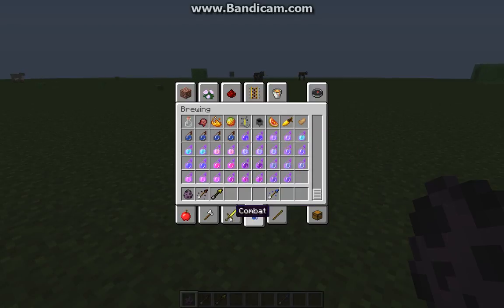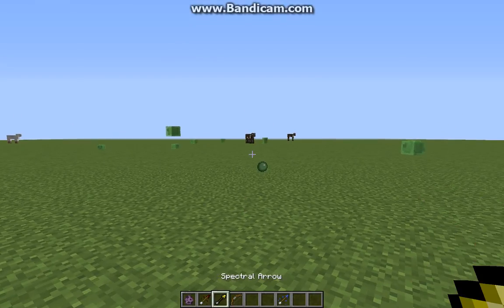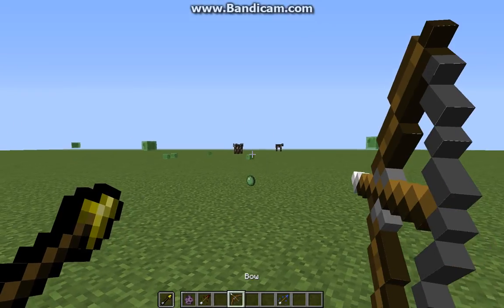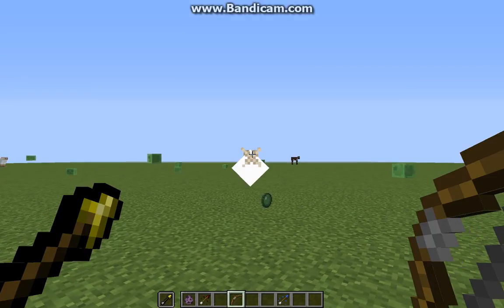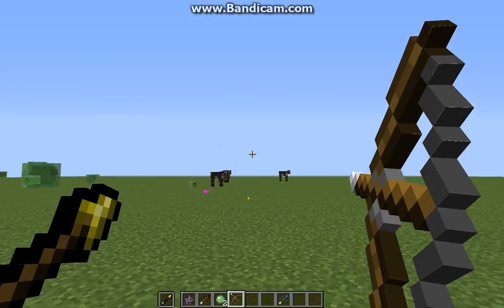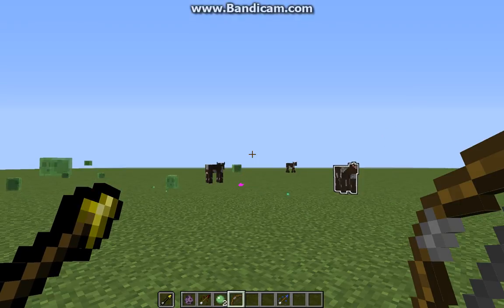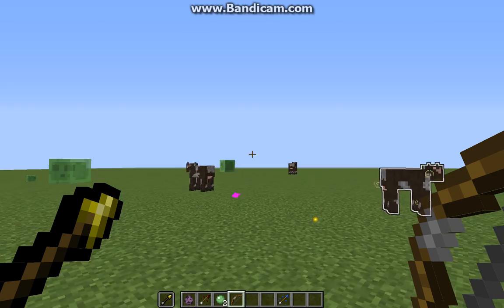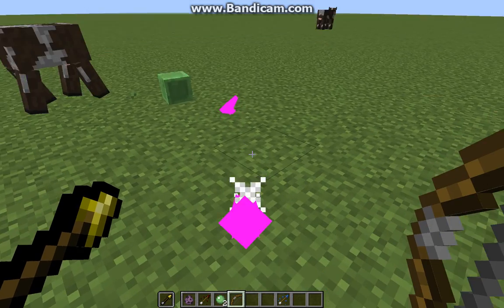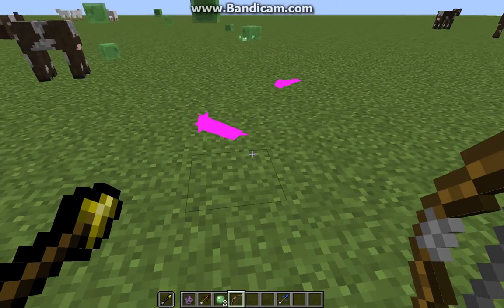Ok, now let's get the bow. They do have dual wielding — just press F with the item you're holding and it should dual wield. I'm not sure if it's supposed to be this color. Yeah, see — right here, yeah, it shoots that weird arrow.